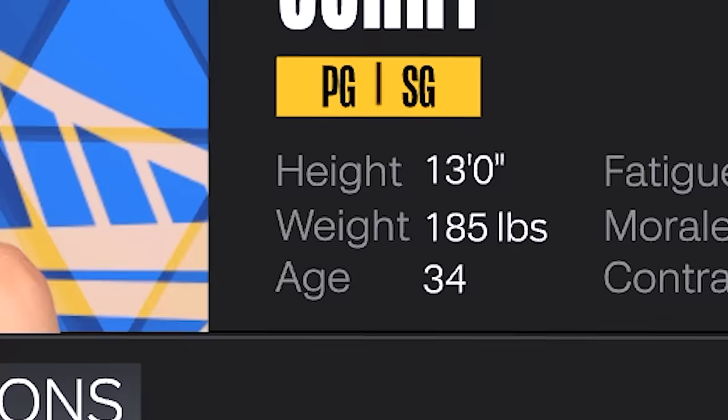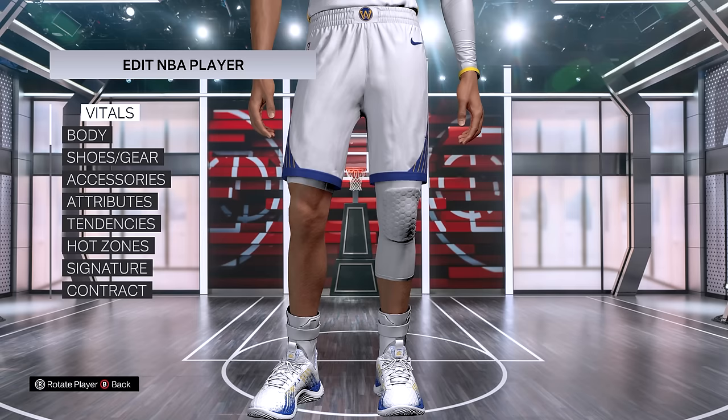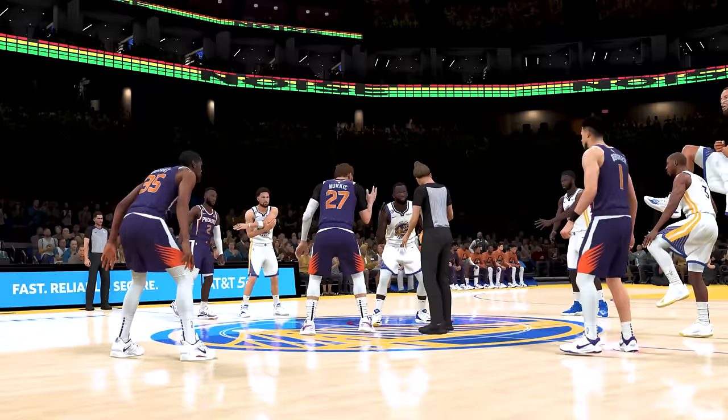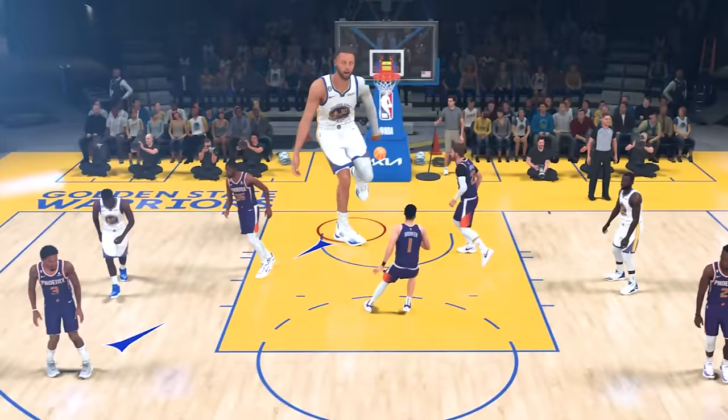And since we completed that last challenge, Curry's now a 1 million overall, and he's now 13 feet tall. As you guys can see, he is so tall that you can't even see his face. Let's see if we can zoom in on his face right here — he is absolutely massive, guys. The last challenge remaining is to score from out of bounds laying down. And there he is — Stephen Curry's absolutely massive. In order to score out of bounds, we have to poke the ball loose. Let's see what this giant Curry can do with a crazy dunk right here — he's 13 feet tall, and look at that dunk from the three-point line.